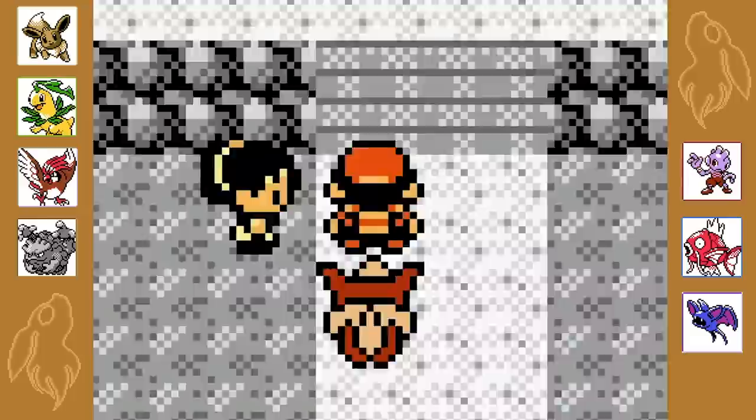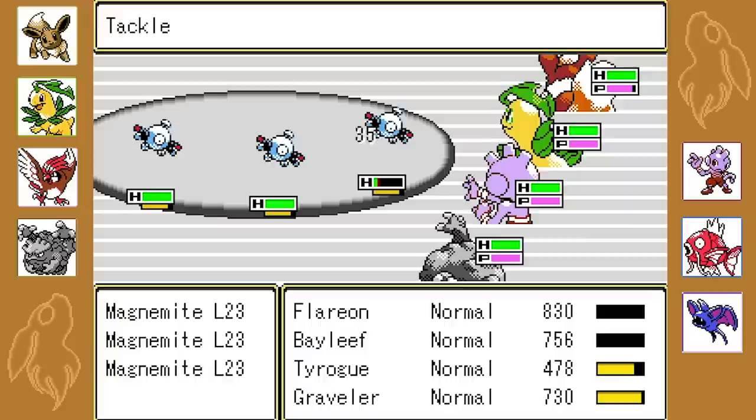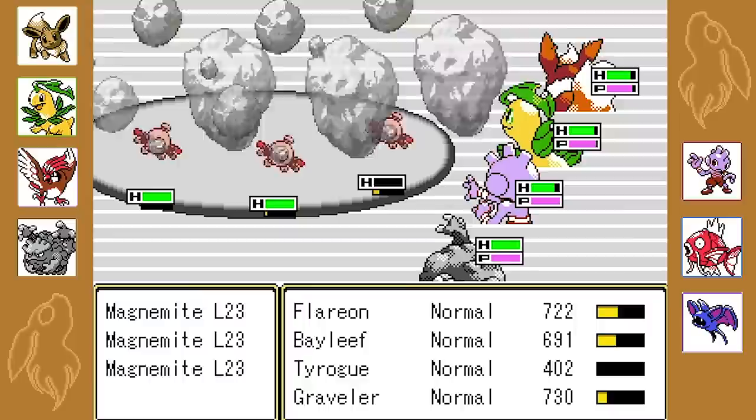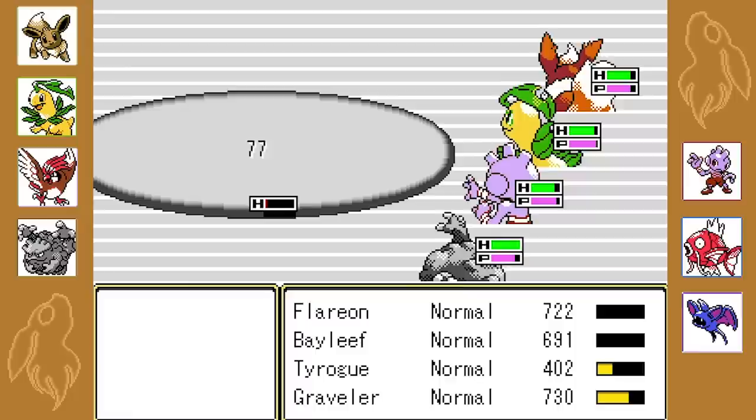So Jasmine's finally back. We got triple Magnemite, okay. So Fire Fang and just Tackle. Magnitude! Magnitude's going to be really good. Magnitude! And then Karate Chop. Yeah, look at that damage, so good! This could actually be quite an easy battle for us.